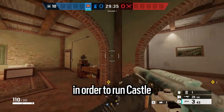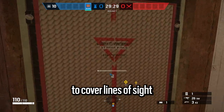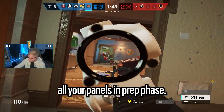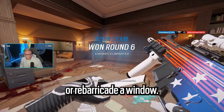In order to run Castle well, you need to make sure that you have a good flow for your team, and that you're using the panels to cover lines of sight that you don't want to worry about. Don't feel obligated to use all your panels in prep phase — it's okay to keep one in your pocket for later in case you need to seal off a diffuser or re-barricade a window.